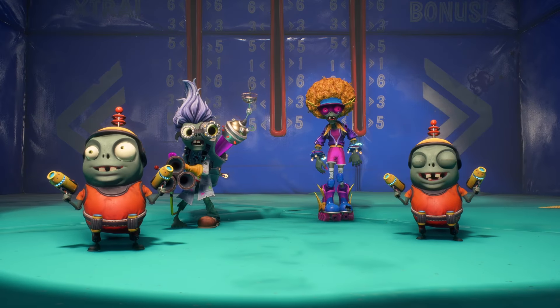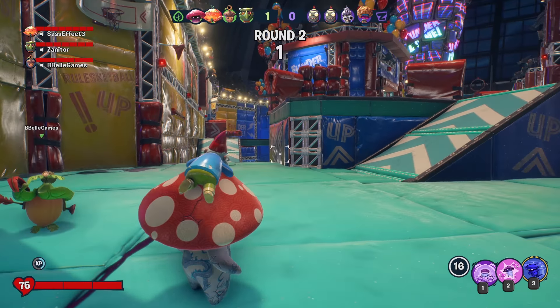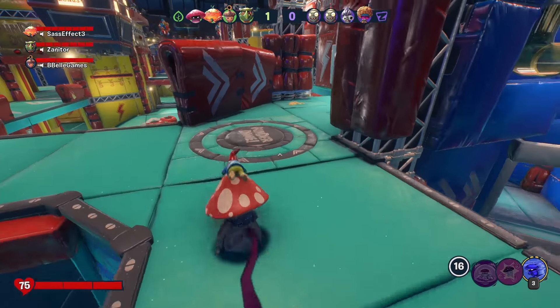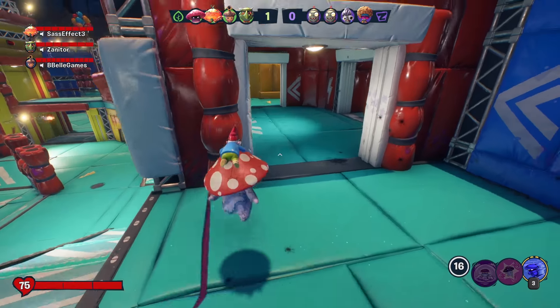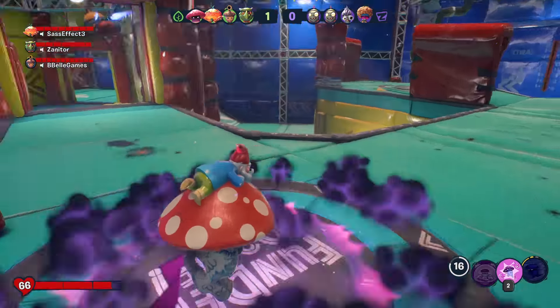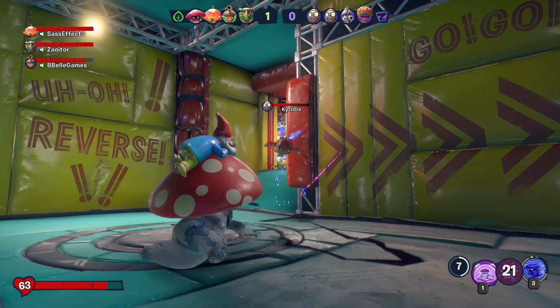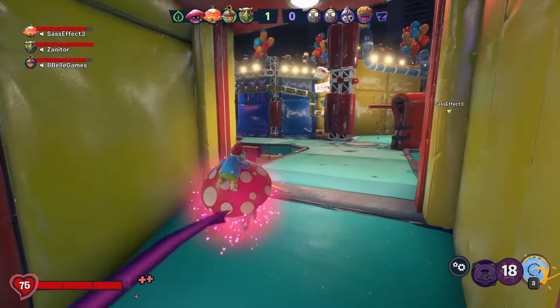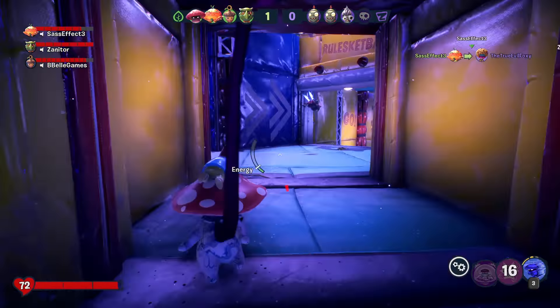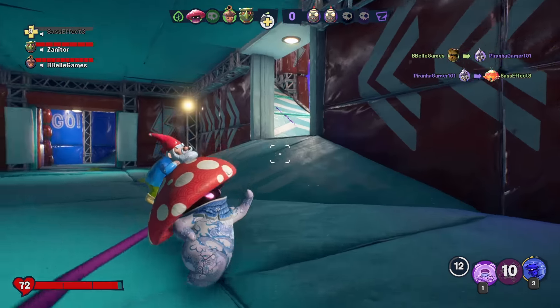Two Imps — we have to destroy them before 100 seconds; that's how long it takes for them to get their mech. They get their mechs a lot slower now. We don't have a healer. I was wanting to get this Imp out of the way — there's two of them. Nice! Piranha gamer got him. I'll revive you.